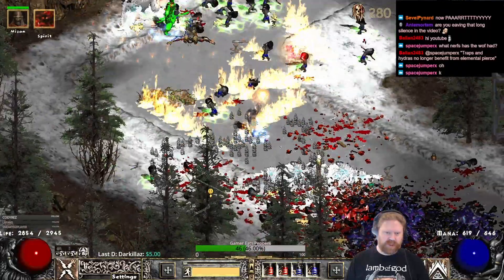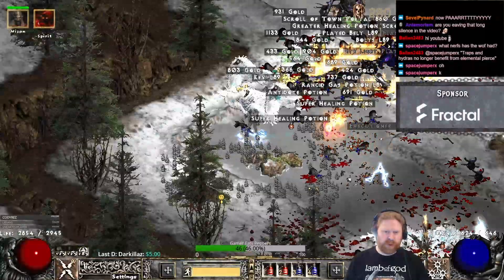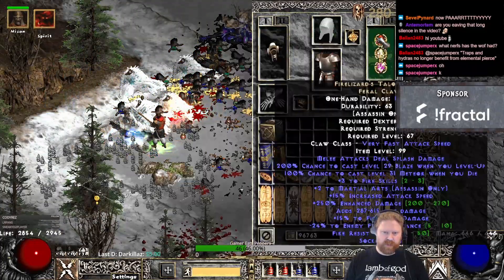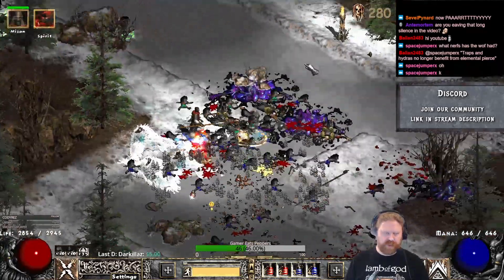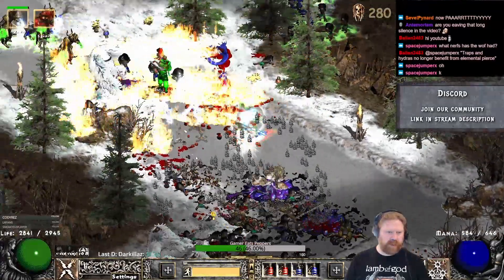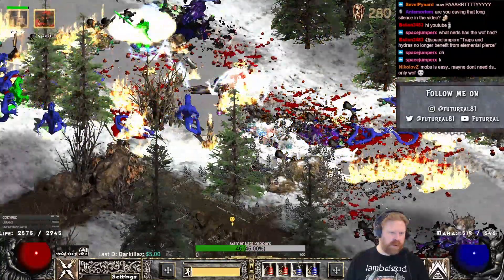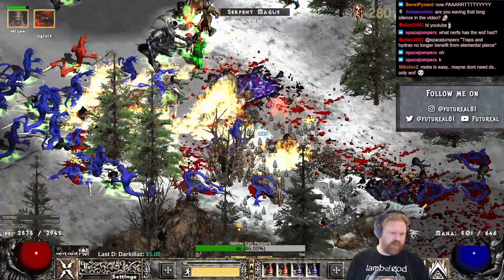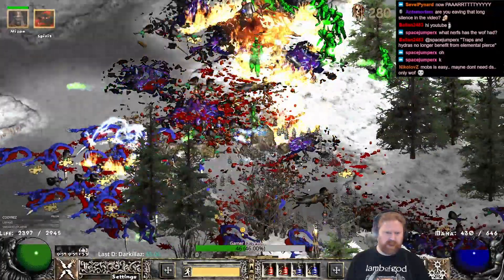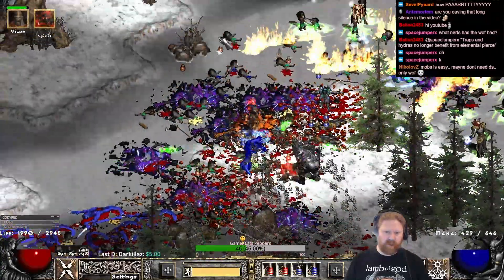I know the tooltip says nerfed, and yes the damage is lower than what it was. But even without super corrupted gear — nothing is corrupted here because we don't have corruptions on the beta servers — you can get substantially more damage on this build when it goes live with all the plus skills from corruptions. This is still a solid build. I played it to level 99 in Season 2 and I really like it a lot. It is a little bit worse than it used to be, but still a very solid build.